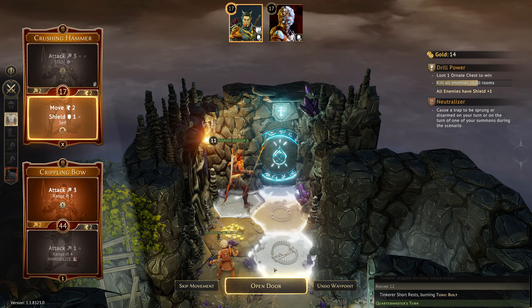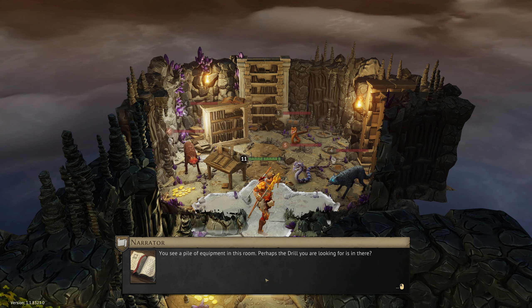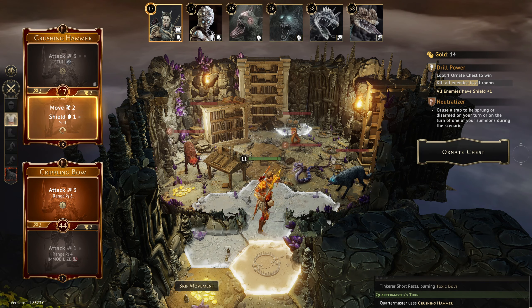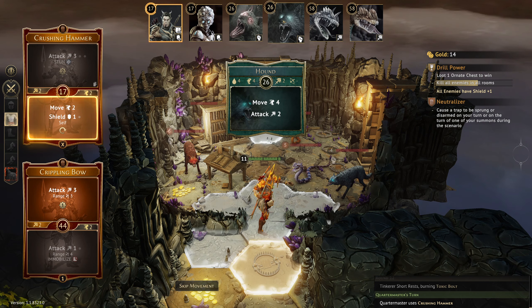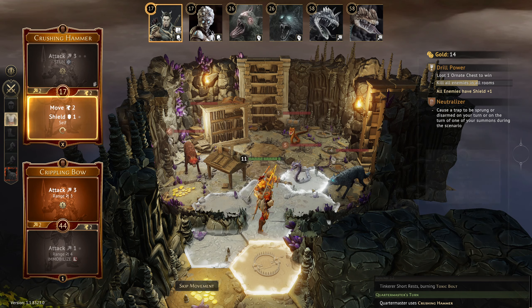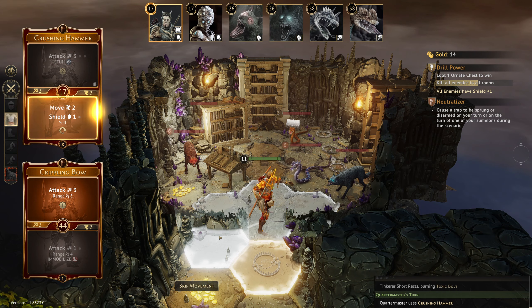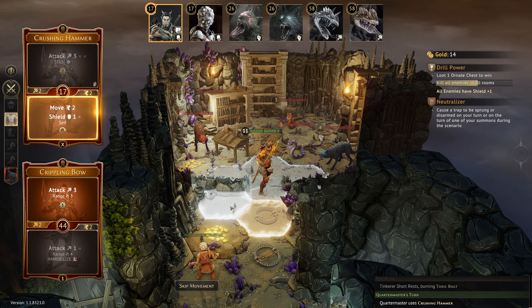Crushing Hammer: step in, step back, get a shield. Crippling Bow allows us to take a shot — this lets us look in the room and see where the chest is. It's right at the back. We see a pile of equipment in the room; perhaps the drill we're looking for is in there. It would take five moves to step in, and then four next turn. Enemies will move five, attack two; move four, attack two; move jump and poison. Stepping back is actually the sensible option — try to pull something onto the trap then barrel through.